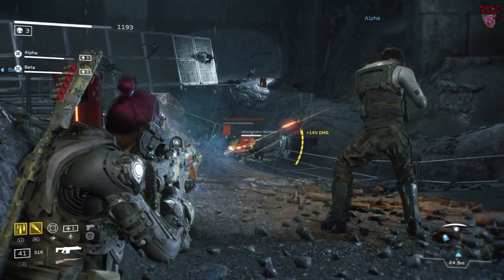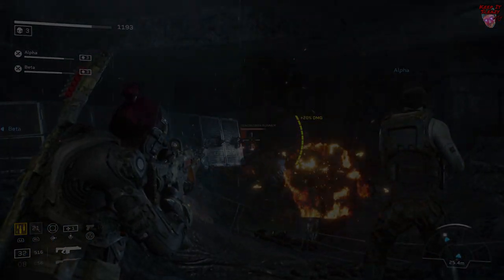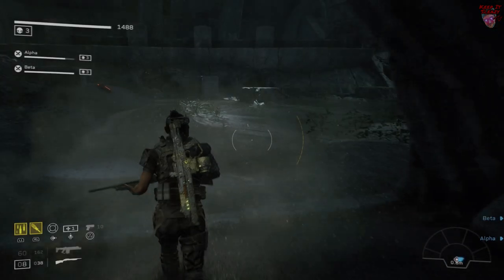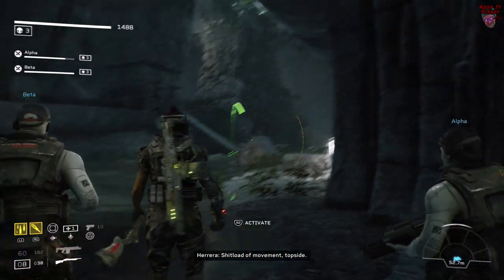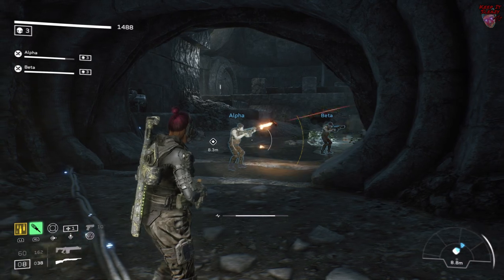You'll also get a chance to pick them off from a distance. Another straightforward fight is here — trigger the Xenos and then jump back right through the door and you guys are perfectly protected on all sides but the front.